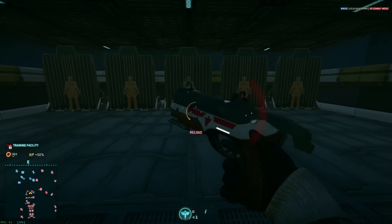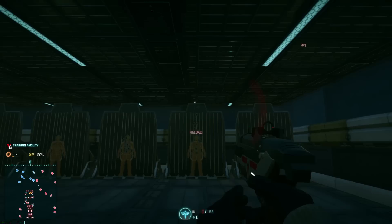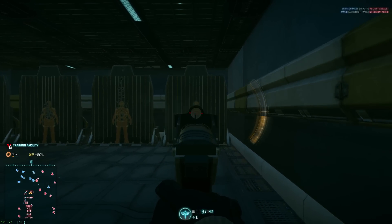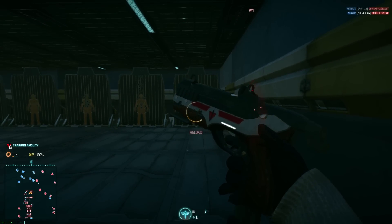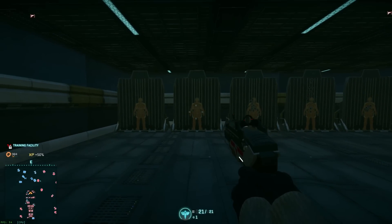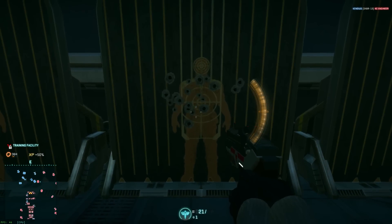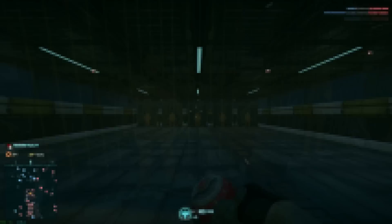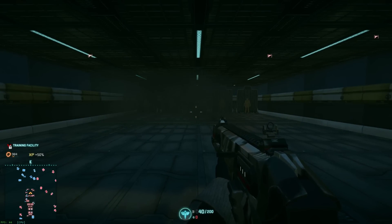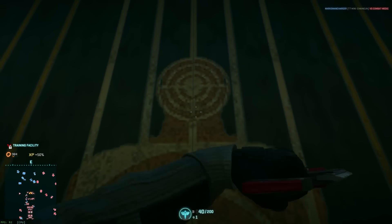Now we've got the TX-1 Emperor. This is the spammable gun that can kill things. As you can see, it's got a very easy straight-up recoil, so you just need to pull down to counter. It's also important to note that this is a three-shot burst weapon. When you're moving from the hip, it's not quite as accurate. Then we have the grenade, which works like any grenade in any game — it explodes, it hurts people. And then we have the knife, which is an instant hit.